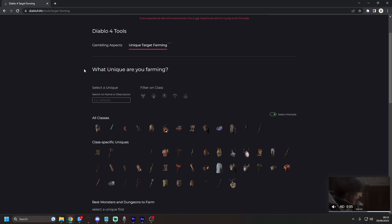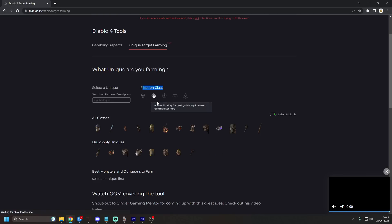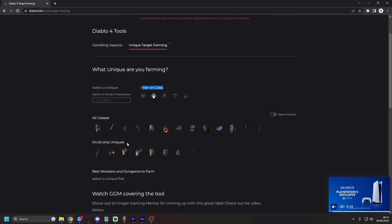What does this mean? Well, this means you can come on here and filter for your class. The one I get asked about the most in stream is the druid, so we're going to click on Druid.